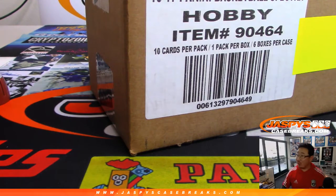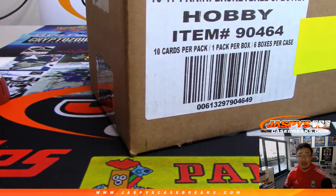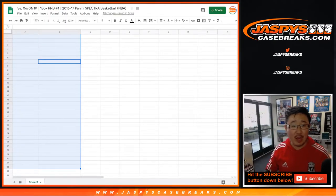Hi everyone, Joe for Jaspi's CaseBreaks.com coming at you with 2016-17 Panini Spectra Basketball. This is random number block break number one from a fresh case. Big thanks to these folks. Zero gets any and all redemptions here in random number block break one of 16-17 Spectra Basketball.